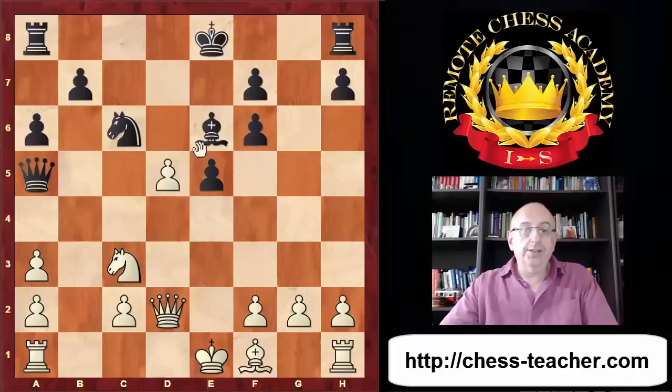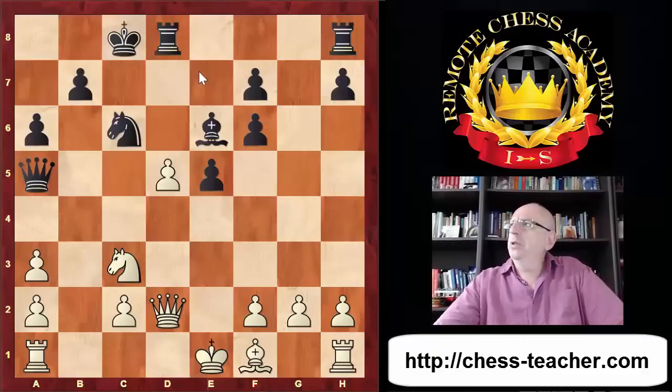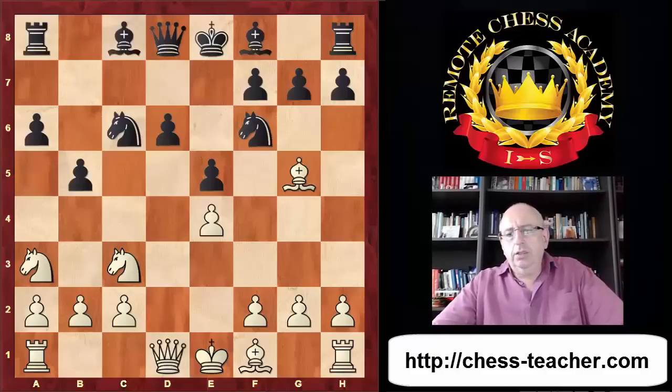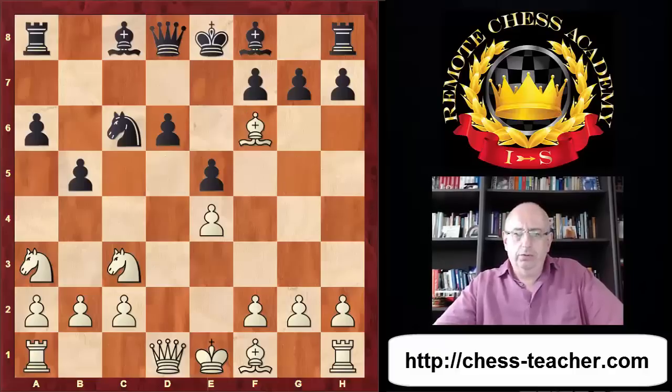This pawn sacrifice was already known in similar positions and named after a not-so-famous but important player from Czechoslovakia who emigrated to Argentina at the beginning of the Second World War, playing in a Buenos Aires Olympiad. Petrosyan had at least equal chances in this position. But if instead of b5 one plays d5, knight takes d5 comes for free - so that's not a good version, although it was tried against Sax in 1979.